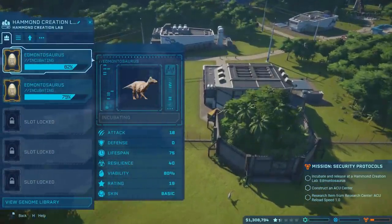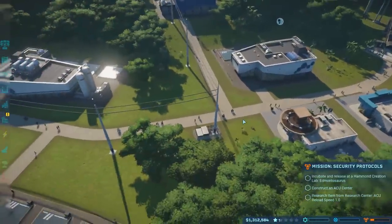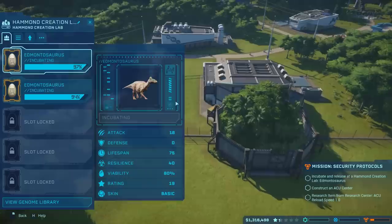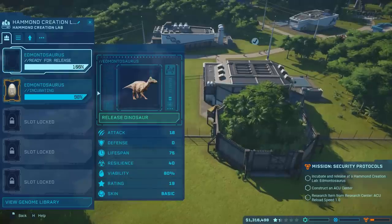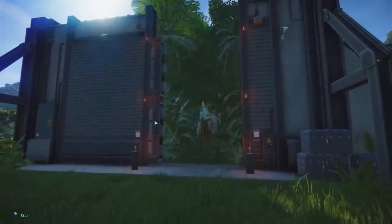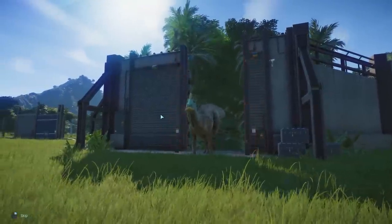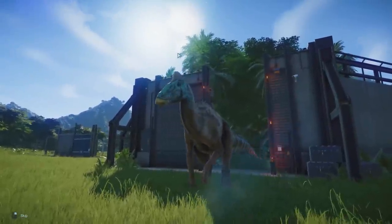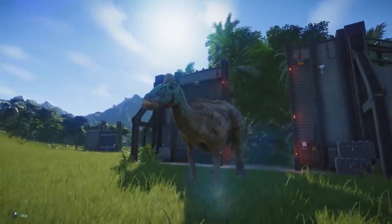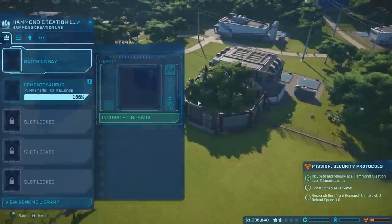Are these guys ready to be released yet? I want to see my new dinosaurs. It looks like we have a lot more visitors right now. I do think we need to research whatever lets people look at the dinosaurs so their satisfaction will go up. He's done — release him. Let's have a look at this Edmontosaurus. Oh yeah, he's got that big upper lip — that shovel lip. Listric. It means shaped like a shovel. Well, there's our first Edmontosaurus. We'll release the second one as well.